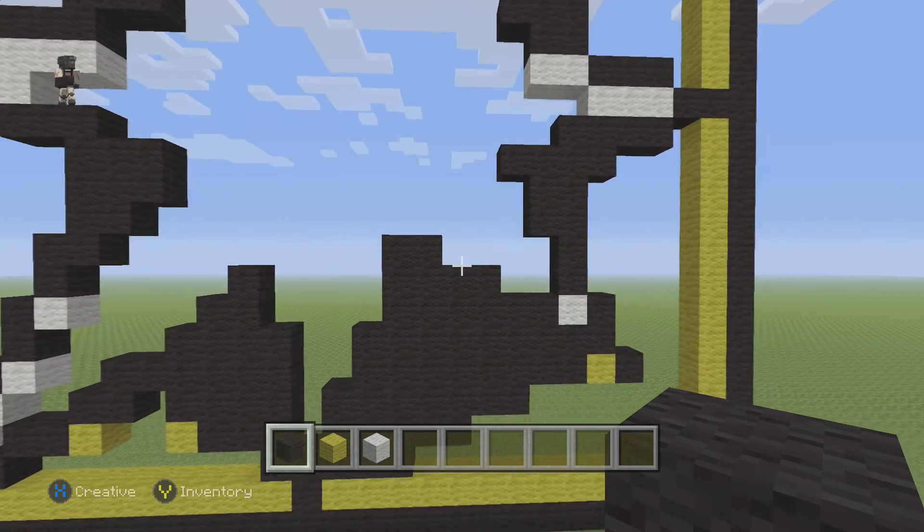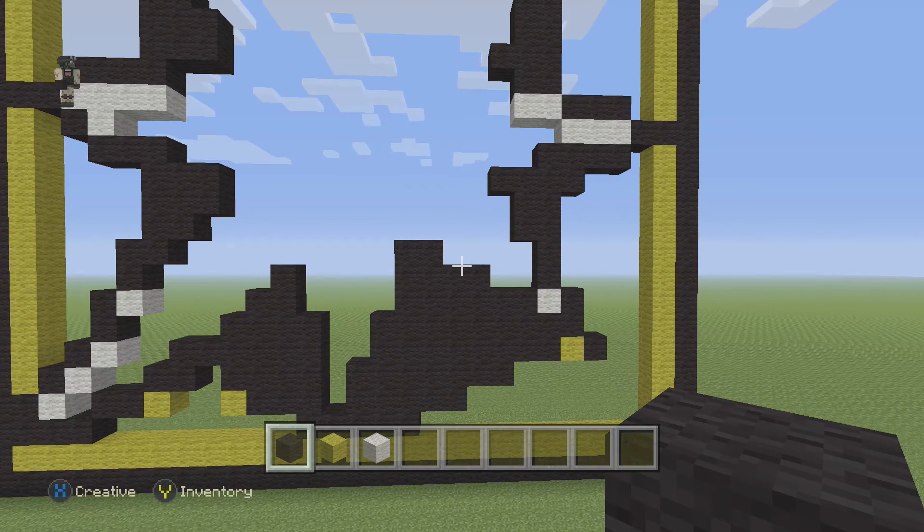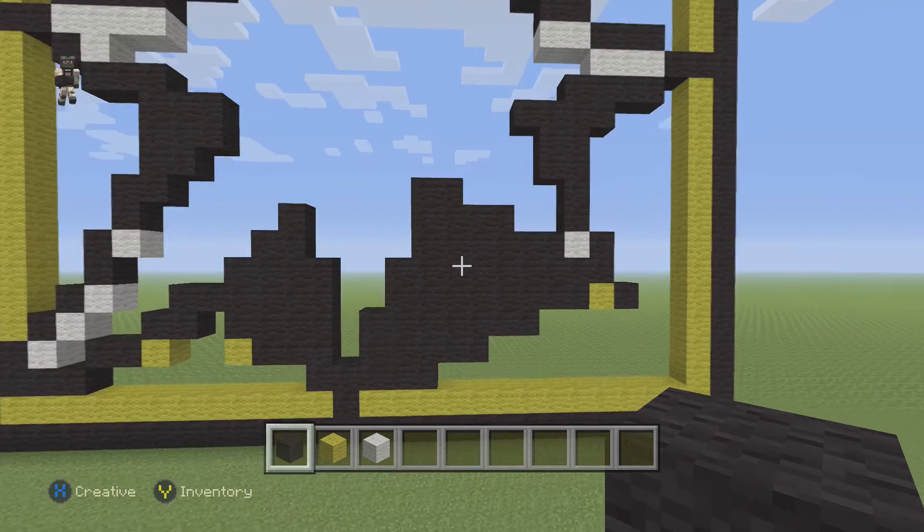Make sure this part looks like this before we move on to the last step, which is gonna be really fun — it's just filling in the blocks and we'll be done.